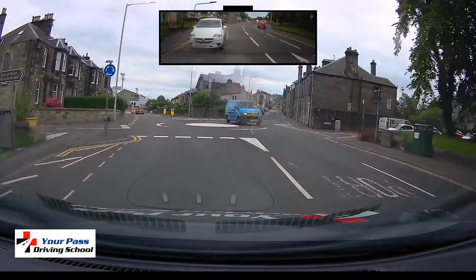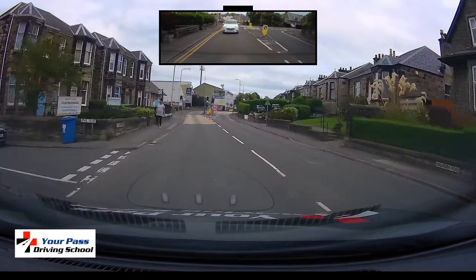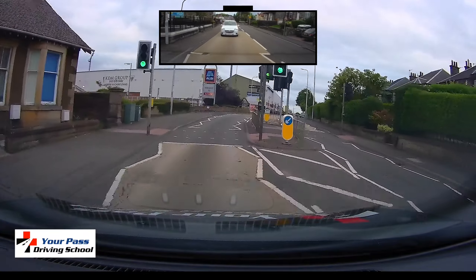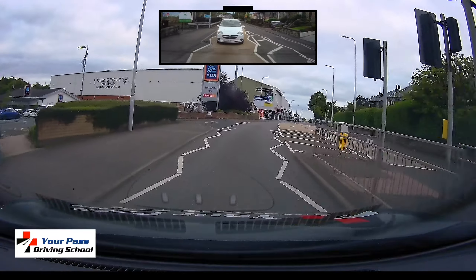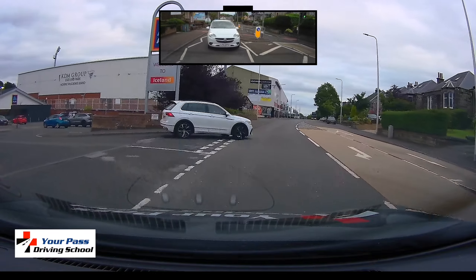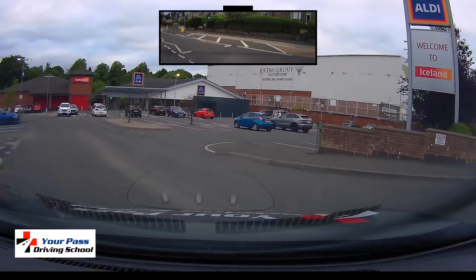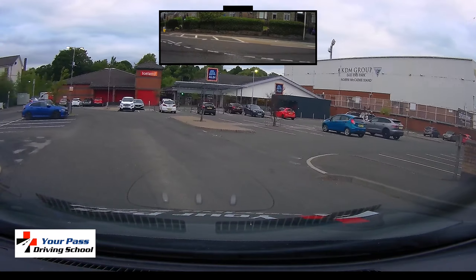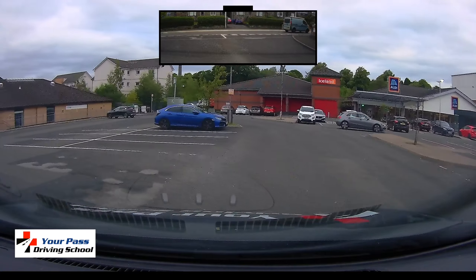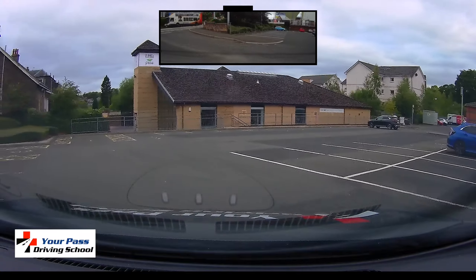Skipping forward a little bit, the instruction was to take the next left turn into the car park. The problem here is that they started slowing their car right down before they put an indicator on. We have a routine — mirrors, signal, then position and speed — and it's meant to be done in that order. That white car behind us in the mirror didn't know why we were slowing down because we hadn't signalled. So always remember: mirrors, then signal, then deal with your speed and position.